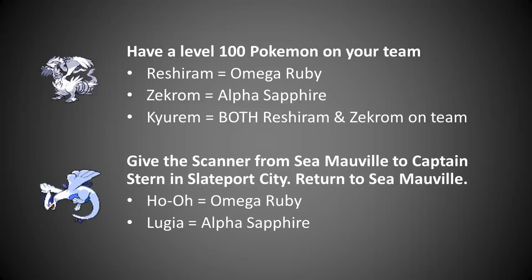Reshiram, Zekrom, and Kyurem are not legal in VGC, but if you want them anyway, you have to have a level 100 Pokemon on your team. Those will be game cart based. For Lugia and Ho-Oh, those are also game based. You need to get the Scanner from the Sea of Mauville — it's on the bottom floor — then give it to Captain Stern in Slateport City. Come back to Sea of Mauville and, according to your game, there will be a portal either on top of the ship or underneath the ocean to catch that respective legendary.